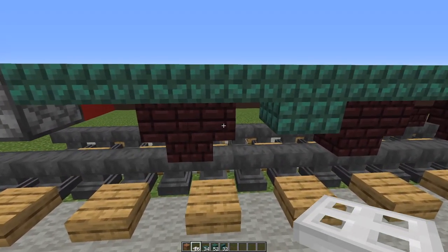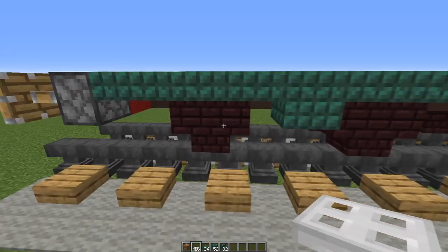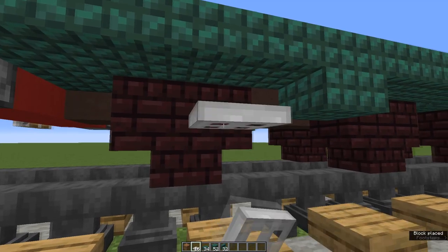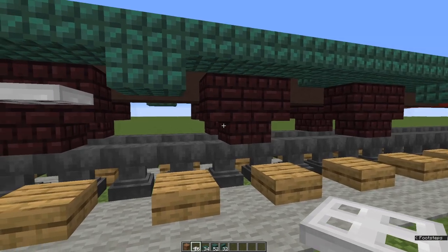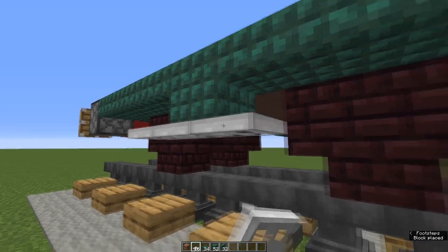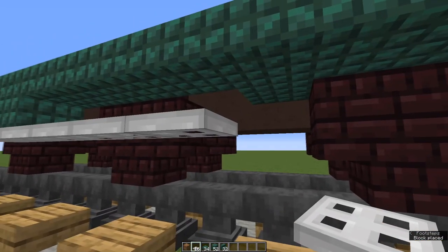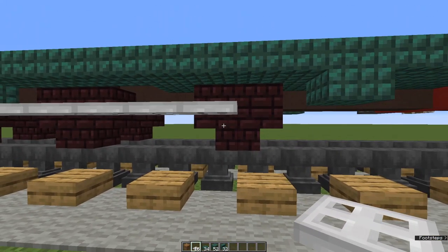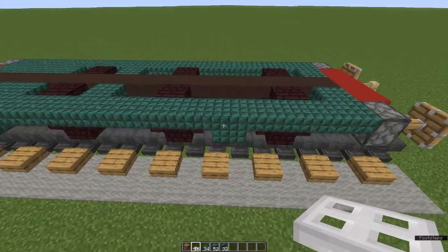Coupling rods — the best I can do is iron trapdoors. On the front wheel at the top of the bottom upside down stair, place one iron trapdoor. Place seven more for eight in total. If you end up on the front upside down stair on the back wheel, you've done it right. Same on the other side.